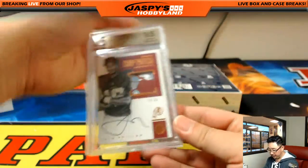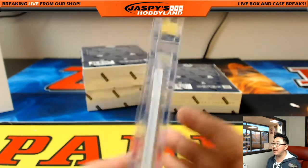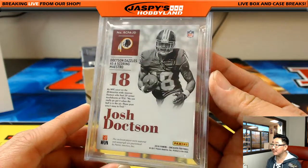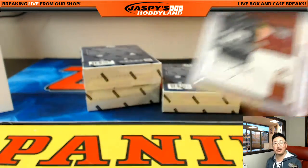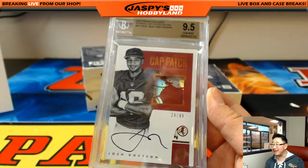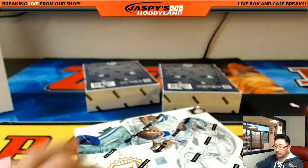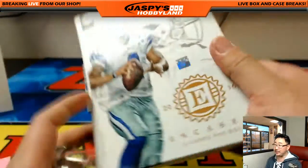What do I have here? Rookie cap patch, Josh Doxson, 29 out of 49 — 9, 5, 10. Nice. See, that's nice — they already graded for you, cut out the middleman. Instead of emailing jaspyshobby.gmail.com to ask about grading, in Encased Football they already did it for you. Nick Martindale, last spot mojo. Nice. There's a lot of good players in that checklist — all of these are on-card autos. These do look nice, right? It's called Encased Football, just dropped today.